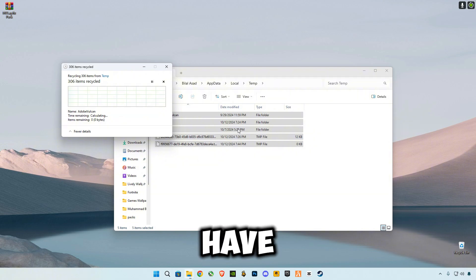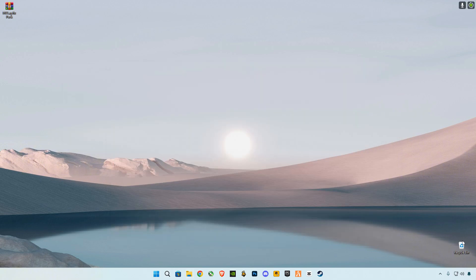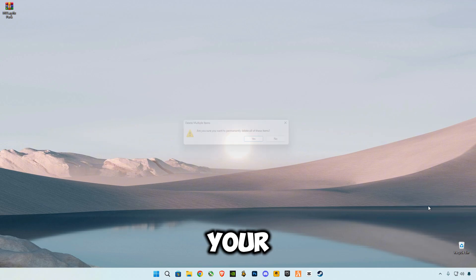As you can see, I've freed 4.5 gigabytes of cache memory. You guys will have more than that because I delete it every one to two days. At the end, make sure to empty your Recycle Bin completely.